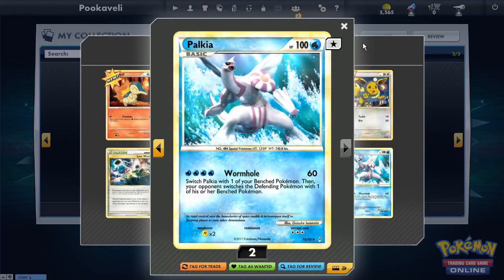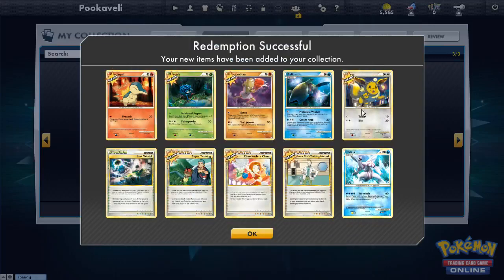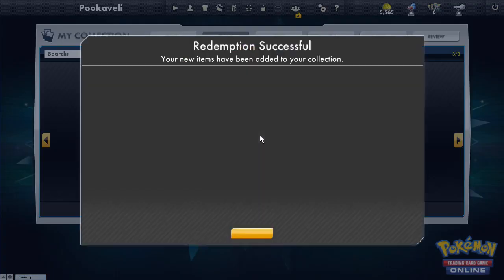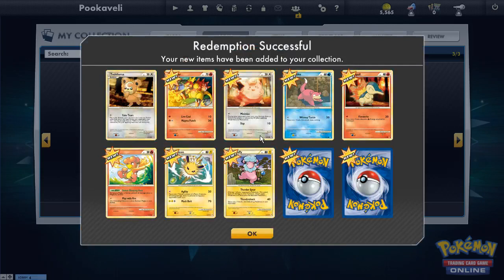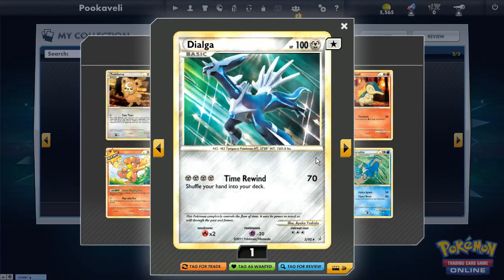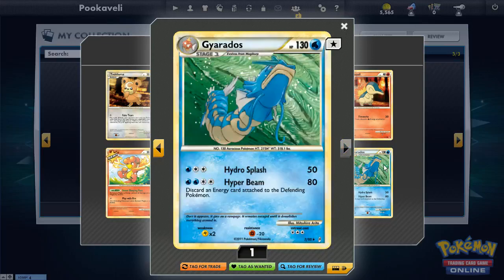Another Smeargle. The reverse foils from this set are just not holo, which I'm actually okay with — I wish that would happen in real life, since holo cards tend to bend a lot. Three packs left, still no energy. We got a third Palkia — can't wait to build my quad Palkia deck in Unlimited. Two packs to go, still no energy. Another Dialga — we can make a Palkia-Dialga deck since Water and Metal are on the same blend.